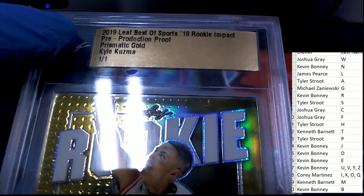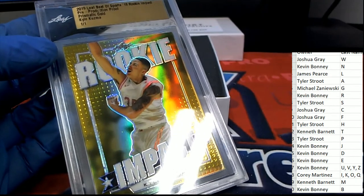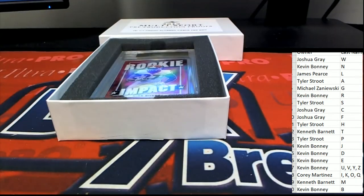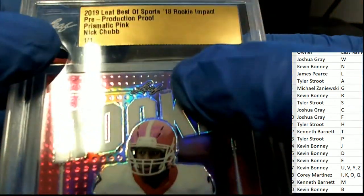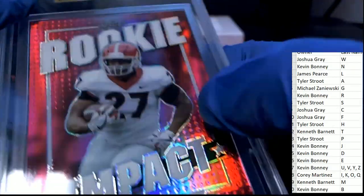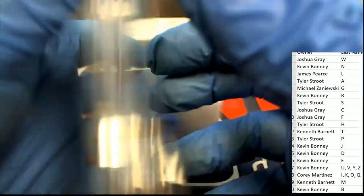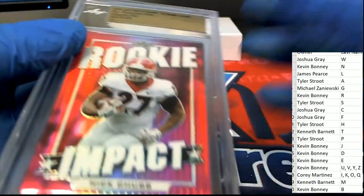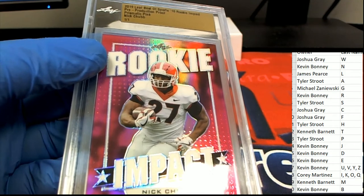All right, next up in the rip — let's pull something big, let's get another great rookie. It is — it's another Rookie Impact, and it's a Nick Chubb production proof Rookie 1-of-1. Letter C, Joshua G — nice hit!